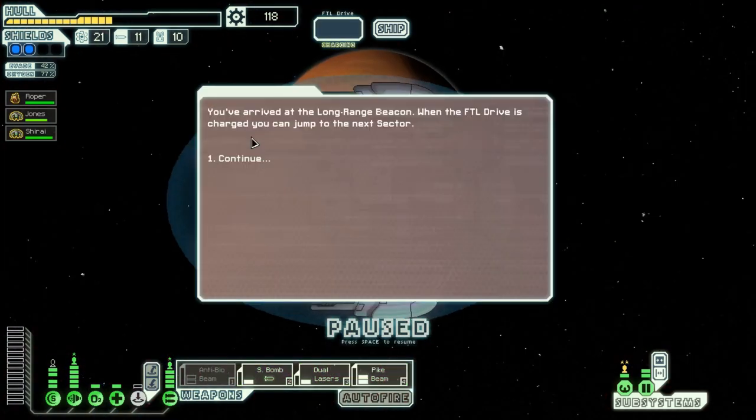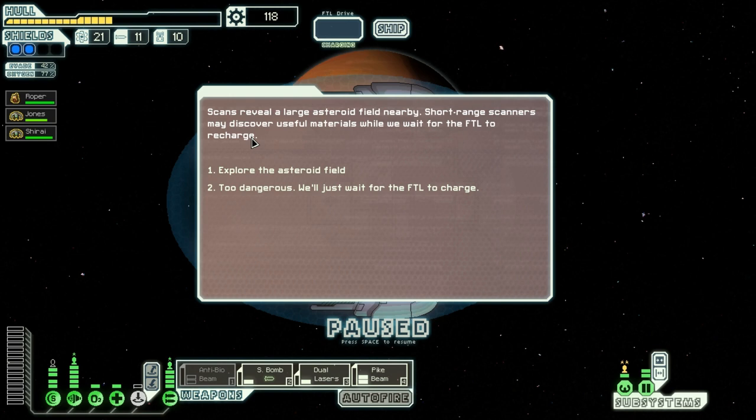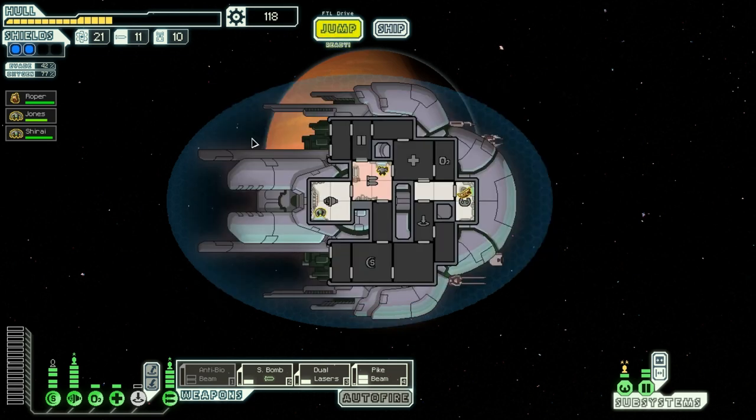Of course there can be something here at the exit — and yes there is. Scans reveal a large asteroid field nearby — short-range scanners may discover useful materials while we wait for the FTL to recharge. I have the long-range scanners so I'll explore, but get nothing interesting. I'm not sure why I didn't have a blue option for the long-range scanners. That was game five, sector three with the Slug Cruiser — I hope to see you on the next video for game five and sector four. Take care, bye bye!